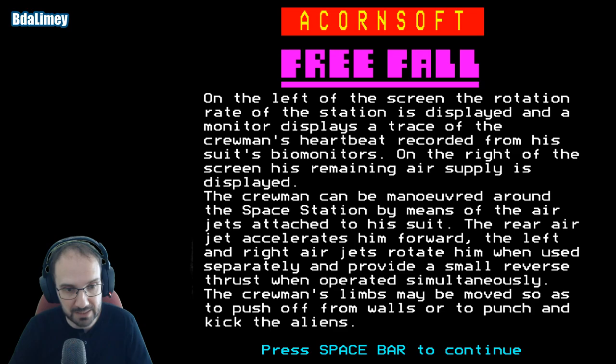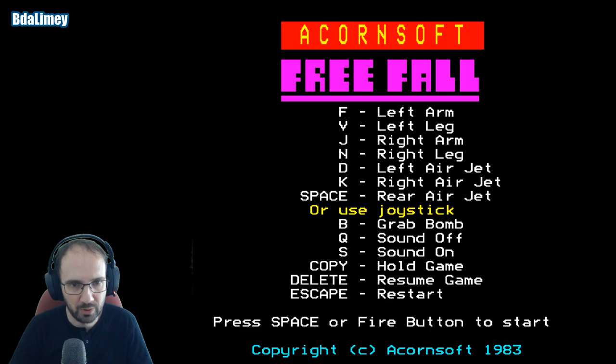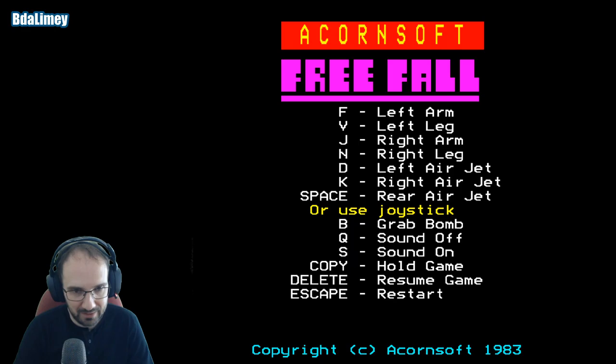Operating both jets simultaneously provides reverse thrust. The crewman's limbs can be moved so as to push off from walls or to punch and kick the aliens. Okay, let me work out the key mapping — F, V, J, N: left arm, left leg, right arm, right leg. I guess it does work. D and K for air jets, space for rear air jet. Or use a joystick — joystick would be easier.